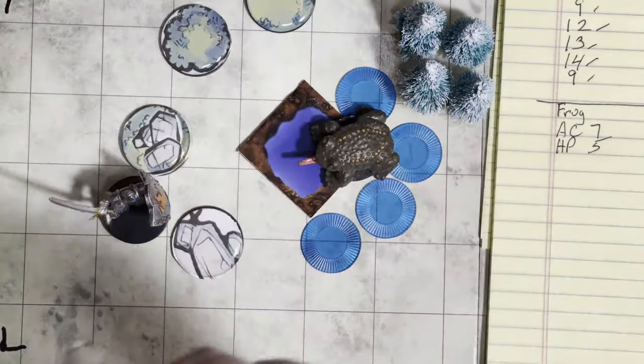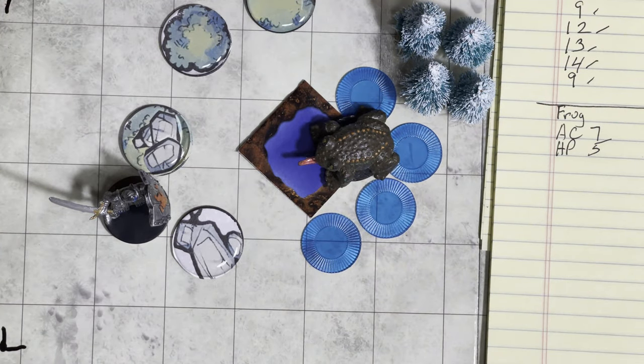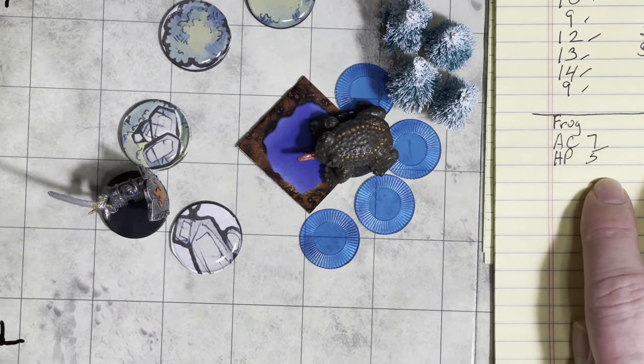By the rules, you're supposed to redo initiative every turn to see who gets to go first. This is a change from more modern editions, where you figure it out at the beginning of combat and initiative stays. The big thing with figuring it out every time is that Mountain or the frog could actually get to take two turns in a row — if they lost the initiative then won it, they could go back-to-back rather than always trading blows. So there's a chance it could make the combat a little bit more interesting.